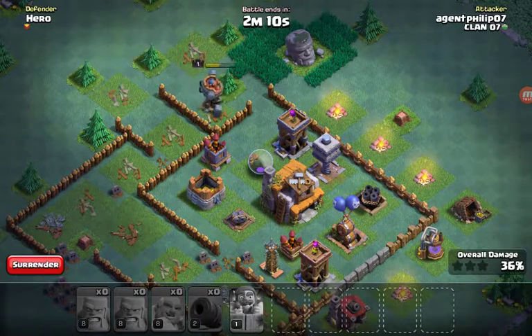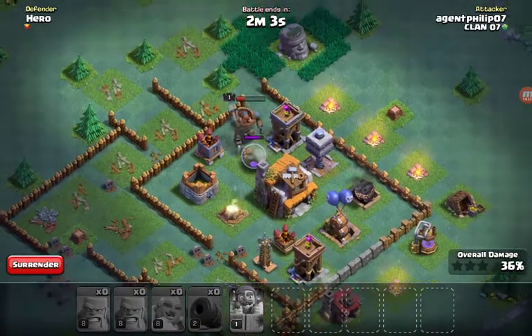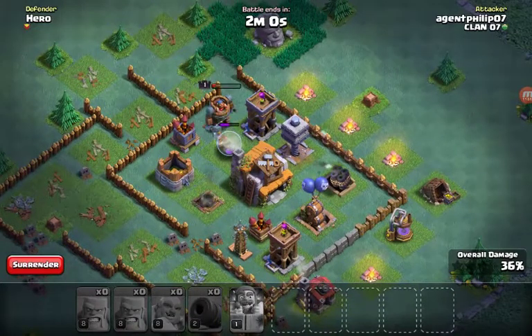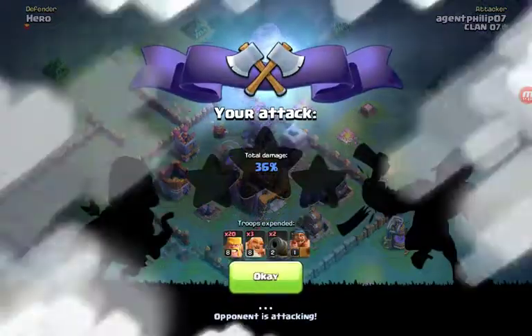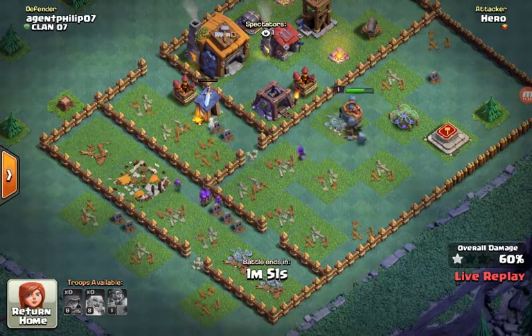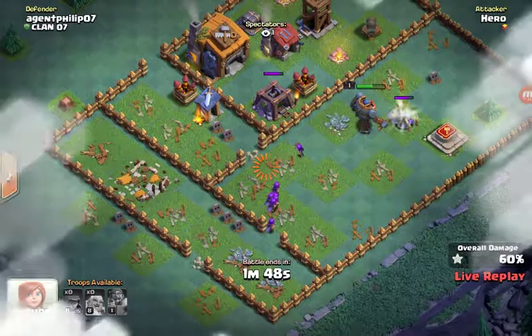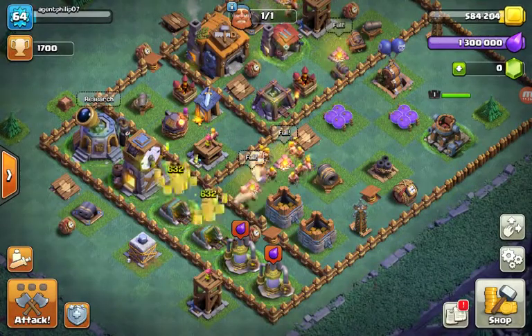My Giant is actually getting burned — that's depressing. Can I at least get one star? He should have destroyed the archer tower. I hope I win but I have the feeling he's gonna win. I have 36% — yeah he won. This is depressing. I think I'm gonna have to sue Supercell — I'll get their email and take them to court for maybe 5,000 or 10,000, who knows.